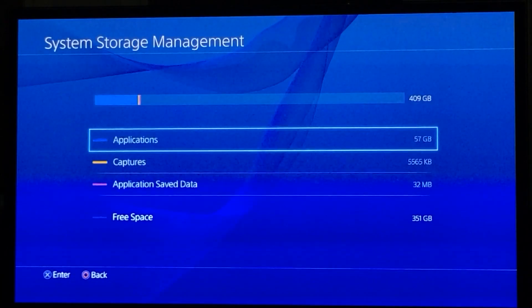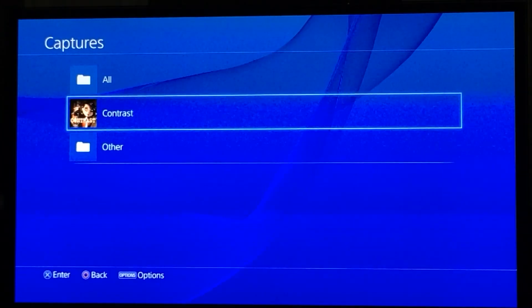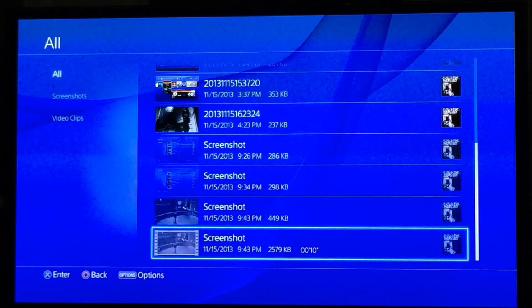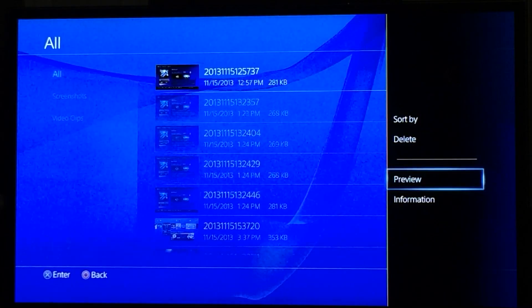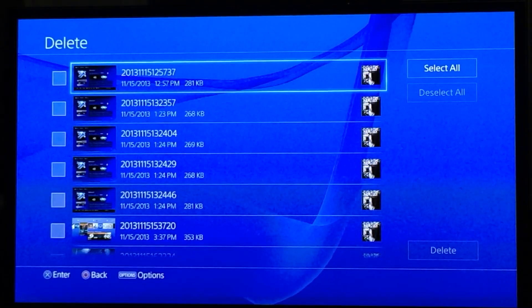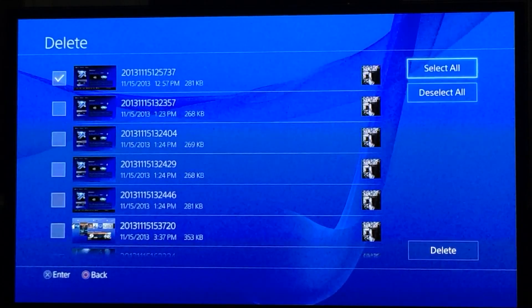Under Captures, you'll see whatever the size of your captures are. Underneath there, you can go to All, and as you can see you have all your screenshots, all your captures, everything. Now if you hit the Options menu on the controller, you have preview, information, sort by — and lo and behold, Delete.